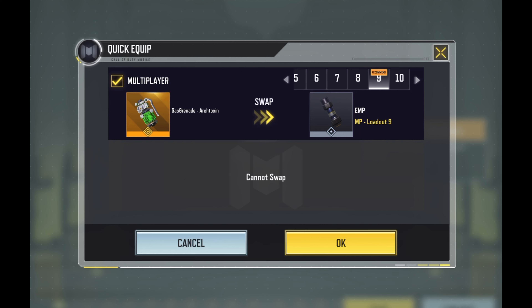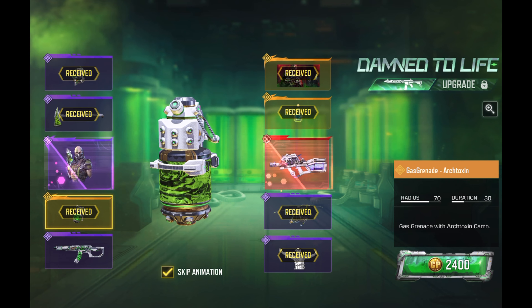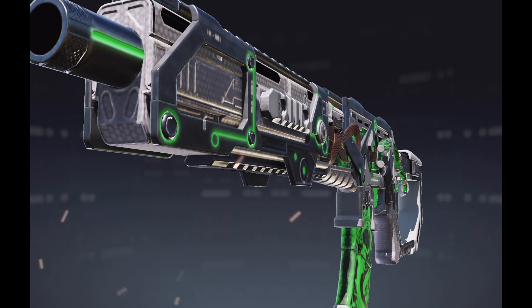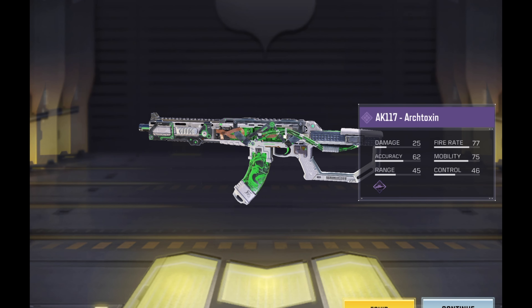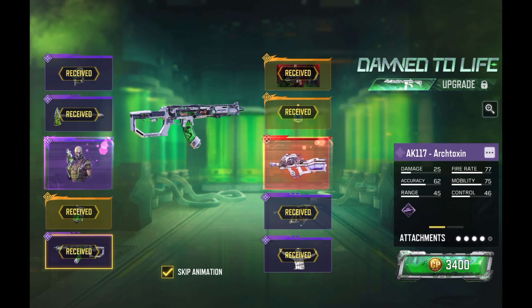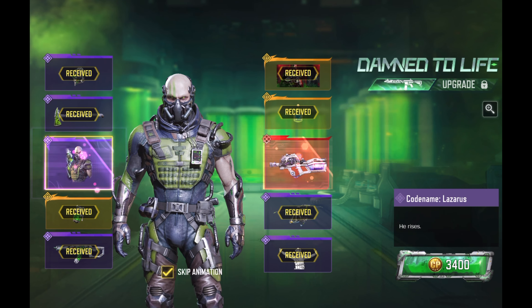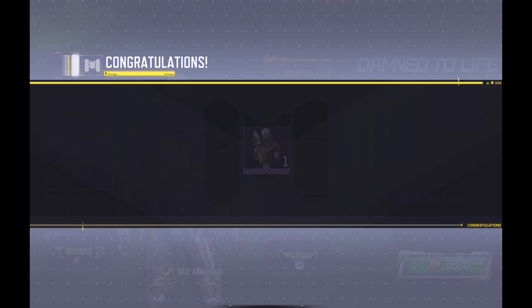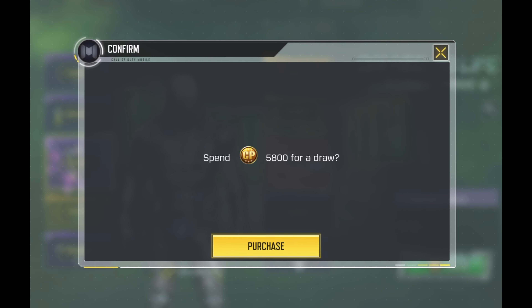The gas grenade — I don't run the gas grenade but I think we're gonna have to. Let's put this on loadout one. I'm betting we get the AK-117, and yep — every time! It's a good-looking AK-117, very similar to the others but I do like it. I like that they're pulling in the greens into the game lately. And of course the mythic — Codename Lazarus, pretty cool. We will get our seventh mythic weapon right here.